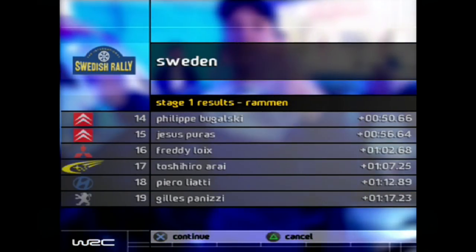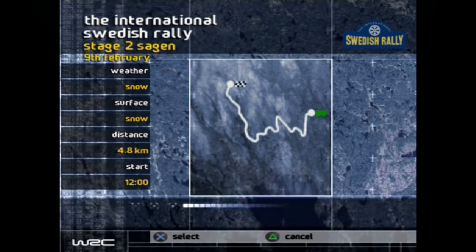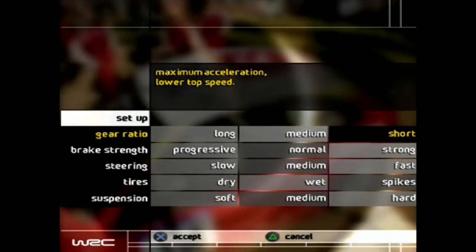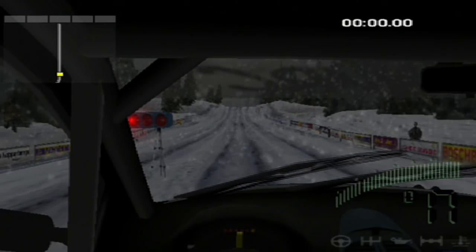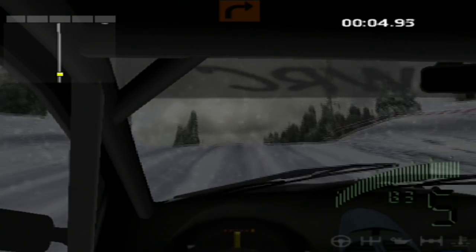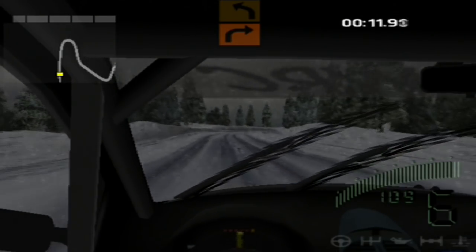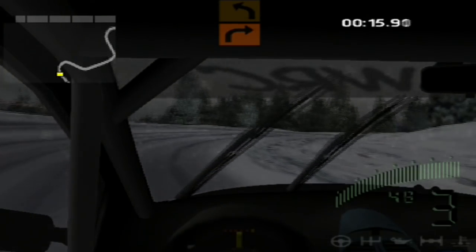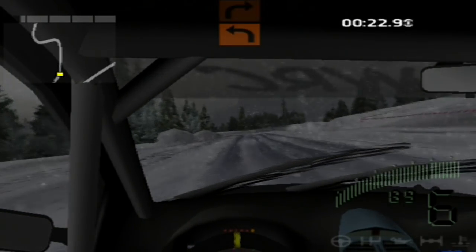Not gonna bother going through the standings since the overall standings are the same as the stage standings. Time for stage two - Soggin. Again snowing, 4.8 kilometers. Looks like there's gonna be quite a few hairpins. Here we go, time for stage two - it is snowing heavily. This stage visibility is going to be a little lessened by that. Plus it looks like we're reaching dusk or the cloud cover's gotten heavier, because it's quite a bit darker as well.